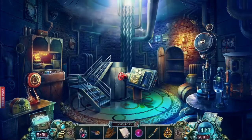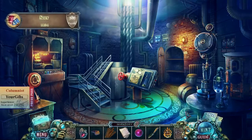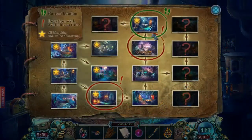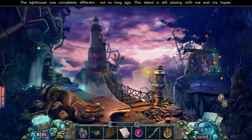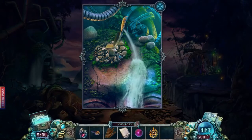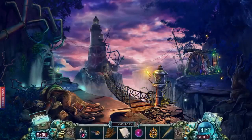Yeah, pink could be considered light red — yes, I would accept that. Alright, morphing object, where are you? Found you! So what can we do here? Roll back here I think. The lighthouse was completely different not so long ago — this island is still playing with me and my hopes. A ball — why in the world do I need a ball? I'll check for that morphing object in just a moment. Oh, I thought that was a gold bar. Here's the morphing object right here.